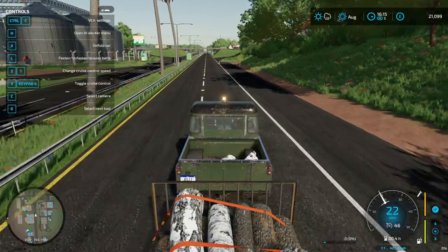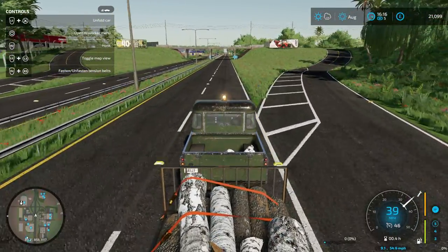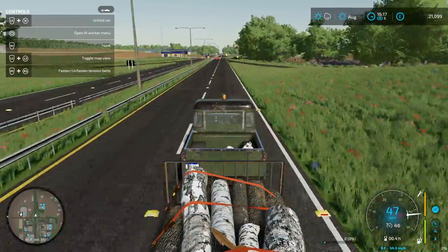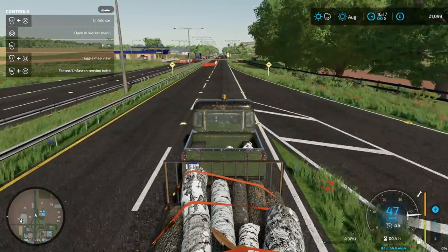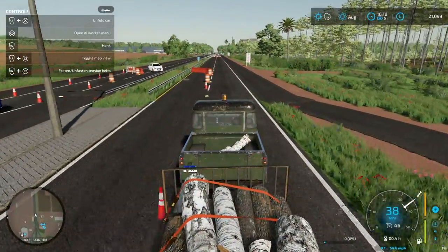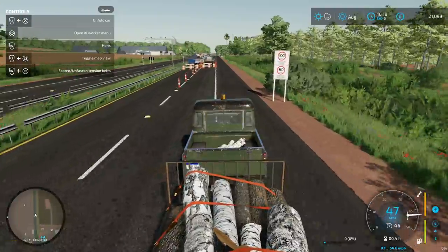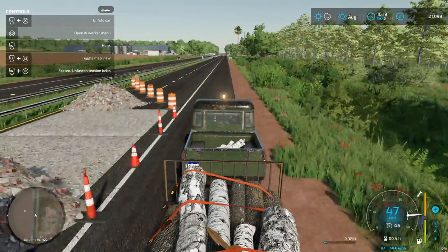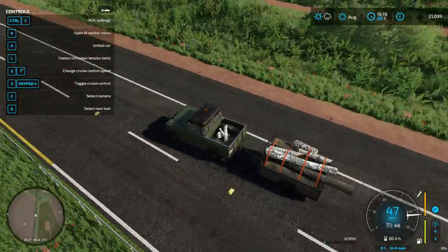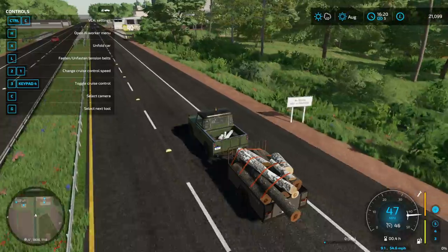I think the game tries to decide for you what buttons should do what, so when you try to map something to the steering wheel sometimes it assigns two functions to one button. I really don't want to play it with a keyboard, but I will figure it out. One of the mods I've got is basically a jet wash that makes things look dirty, so I've made this truck look a little bit older.